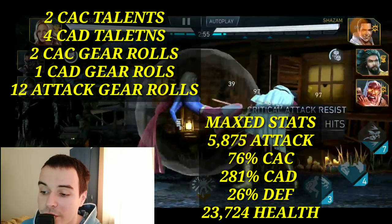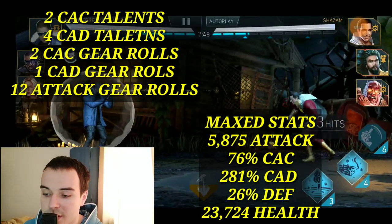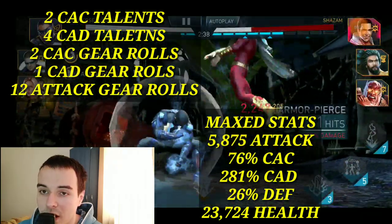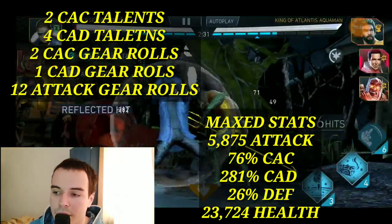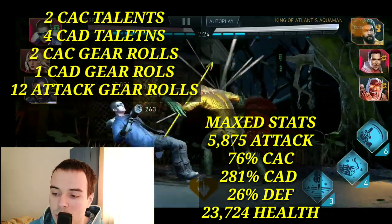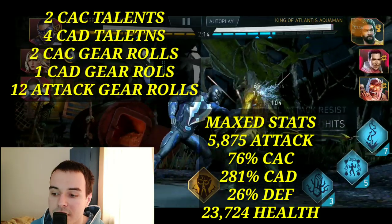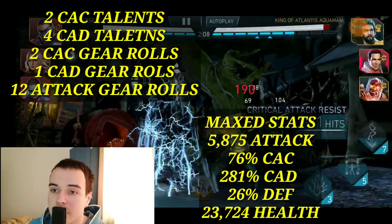For the maxed out stats you get: 5,875 attack, 76% critical attack chance, 281% critical attack damage, 28% defense, and 23,724 health. As with all glass cannon builds — meaning a lot of damage but dying fast — if you're not comfortable going full attack you can subtract one or two attack gear rolls and replace them with defense for more survivability. This build will do well in teams that don't include Multiverse Flash; if you are pairing him with Multiverse Flash, this is not the optimal build.